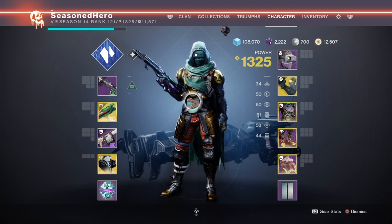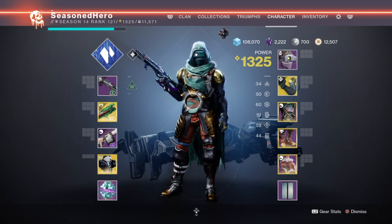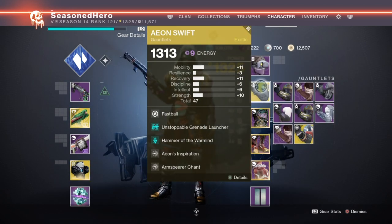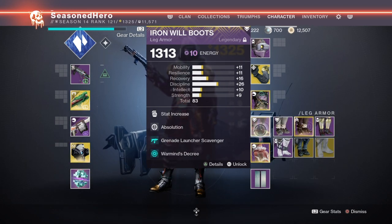This is something I strongly believe is the right way to build around a not so common build. It's less headaches and more fun in the long run. Now with main bases covered, let's take a look at the mods we are using and how they play within the build. Head: Minor Discipline, Grenade Ammo Finder and Power Rasputin Mod. Arms: Fastball, Unstoppable Grenade Launcher, Hammer of the Warmind and Seeking Insight Mod. Chest: Minor Intellect, Concussive Dampener x2 and Burning Cells Mod. Boots: Discipline, Absolution, Grenade Launcher Scavenger and Warmind Decree Mod.